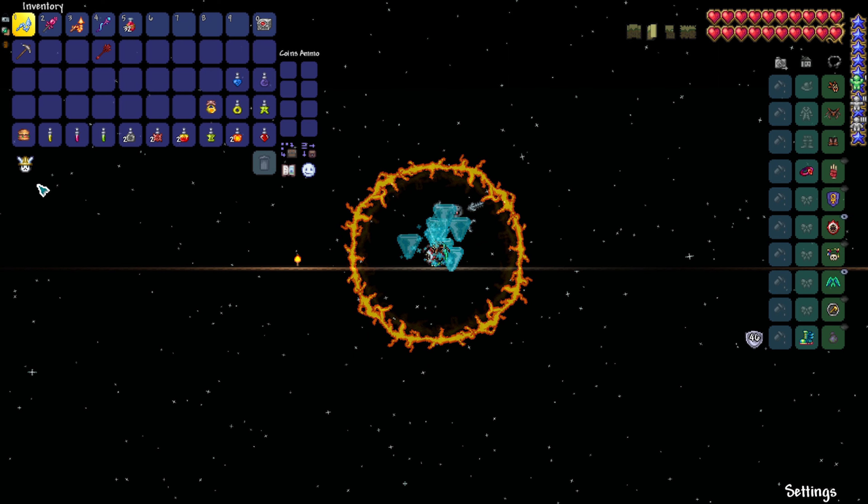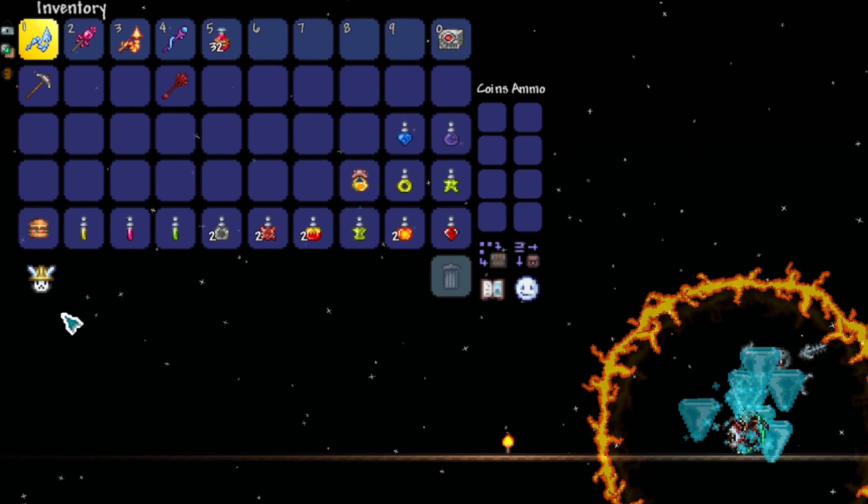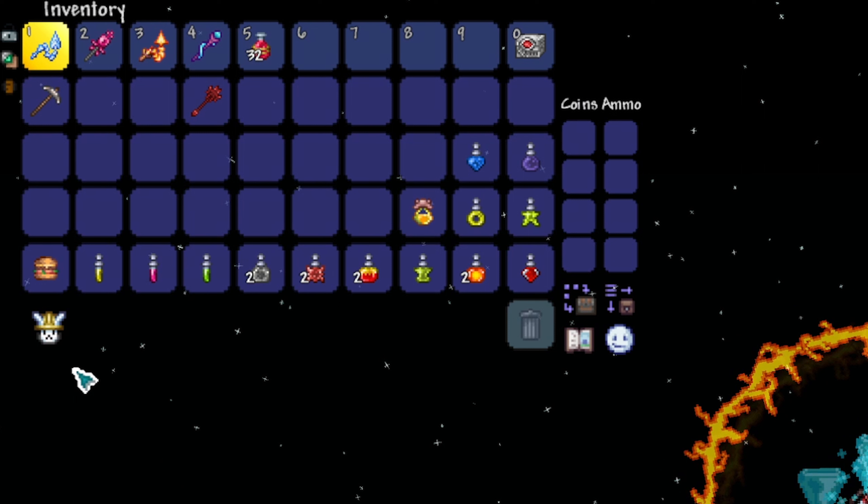For Summoner there is an arena change: I have put bubble blocks halfway through the second platform area and filled it with water, because this slows down the lasers from Skeletron Prime and allows you to use the Shrimpy Truffle Mount from Duke Fishron, which negates the low gravity for the most part. For the Summoner loadout, I recommend using the Cool Whip, Rod of Discord, and Firecracker Whip with the Tempest Staff. Greater Healing Potions, a burger or any other food buff.